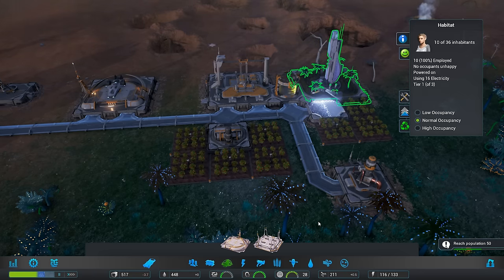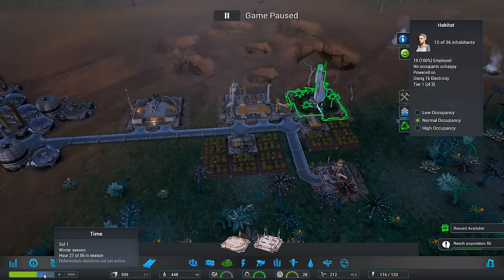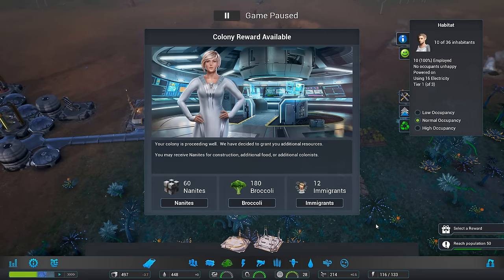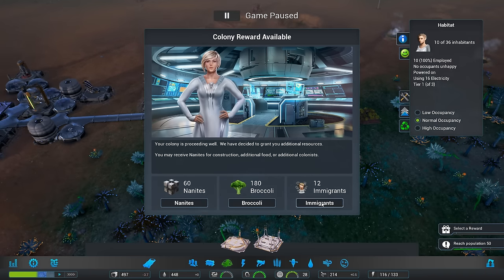Objective's complete. We're going to speed it up a little more. Is winter over now? It's almost halfway done. Reward available — this is satisfactory. I've been authorized to provide your colony with a small reward. Do we take the food? No, we don't need the food. Let's grab the immigrants instead.